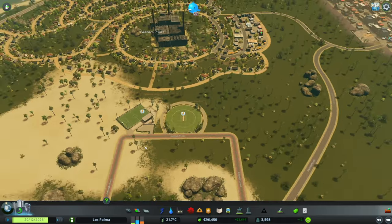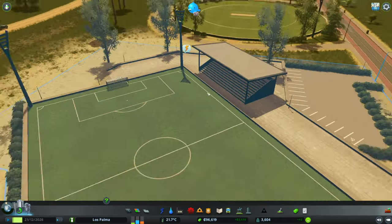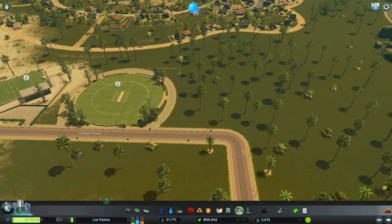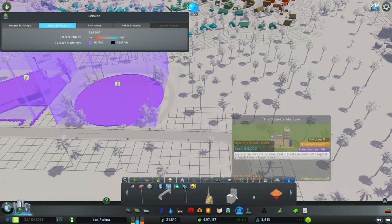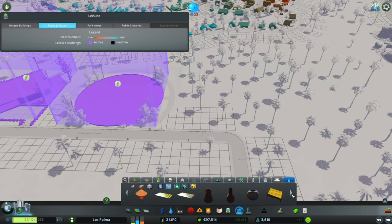So we've got a football pitch, which is rather small but it's got a little stand and some parking. We've got our cricket pitch. Now, what else do we want in here? What's that? Botanical museum — no, thank you. I was thinking another sports pitch but I don't think we have anything else in there.